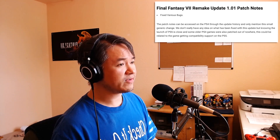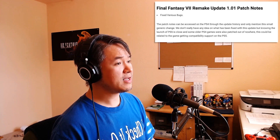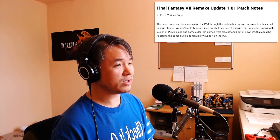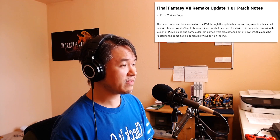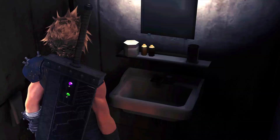A patch for Final Fantasy VII Remake was recently released, version 1.01. This is the first patch released by the developers since the game launched on April 10th. Like most people who played Final Fantasy VII Remake, I was expecting a day one patch to address some of the texture loading issues. I personally found it very strange how great the character models looked in certain sections, yet in other sections those same detailed character models felt like they were being dropped into a PS2 game.